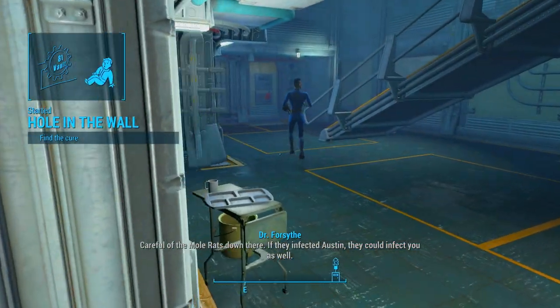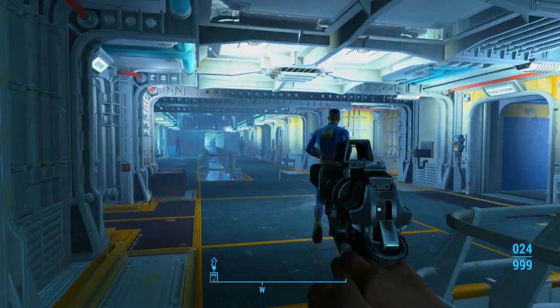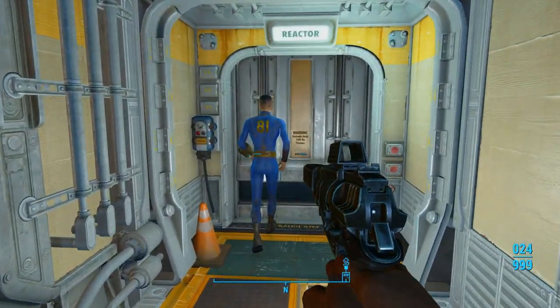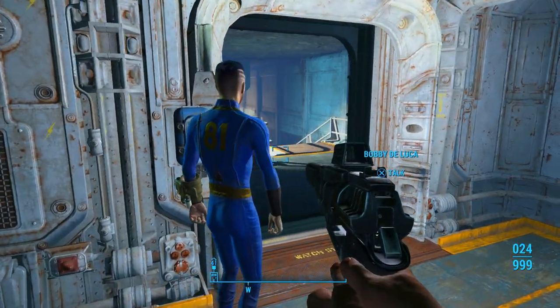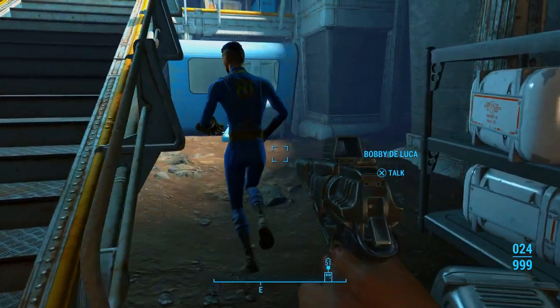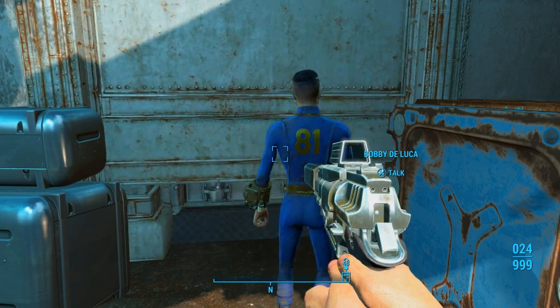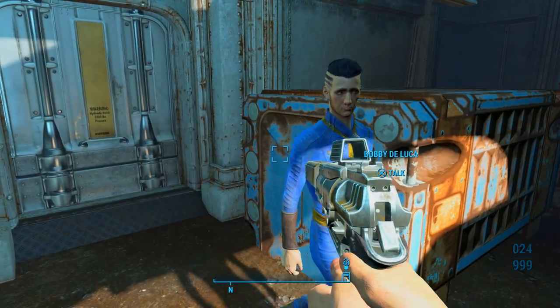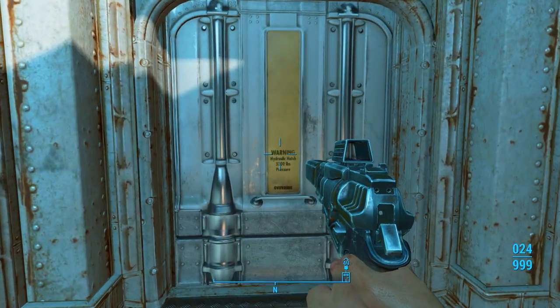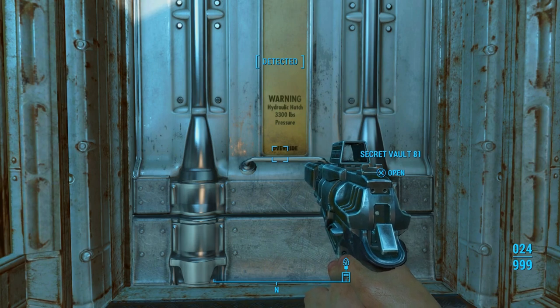Careful of the mole rats down there — they infected Austin, they could infect you as well. Where he's leading us, we're gonna want to do a quick save before we go in there. Let's go ahead and do a quick save just in case we get bit. Then we're gonna crouch. Just a heads up — I'm not gonna use my Pip-Boy lamp in here because I want to try to be as stealthy as possible. See everybody on the other side of the door.